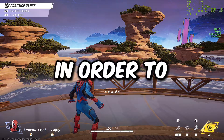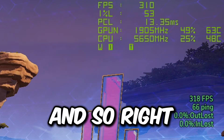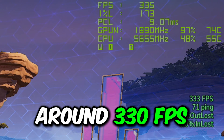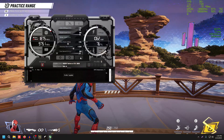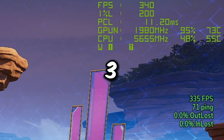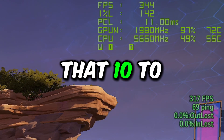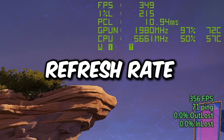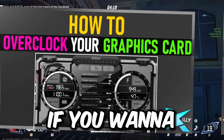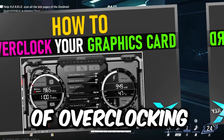One extra thing that can boost FPS is overclocking your graphics card. With the card at stock, we're getting around 330 to 340 FPS. Opening MSI Afterburner and loading an overclock profile pushes that up to around 360 FPS — a gain of about 10 to 15 FPS. Depending on your card and monitor refresh rate, that difference could take the game from unplayable to playable. There's a full GPU overclocking guide on the channel — check that video for the complete procedure.